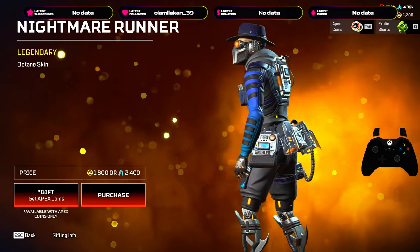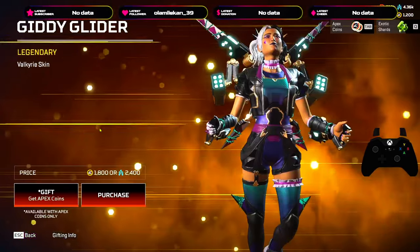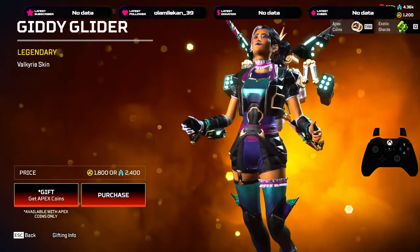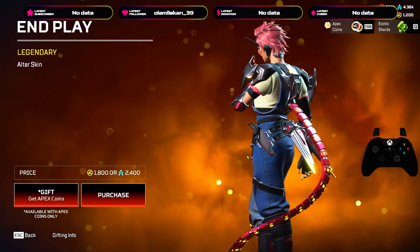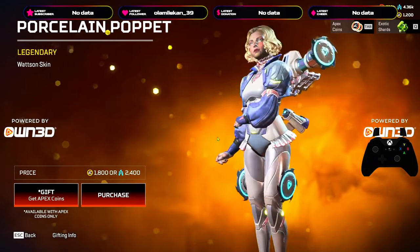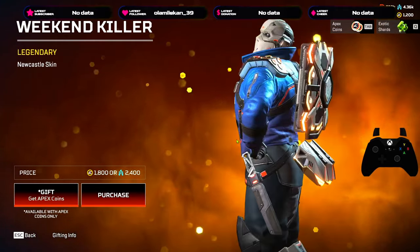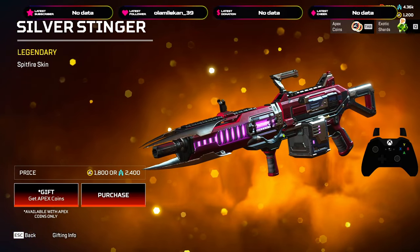This one looks like Freddy Krueger — decent, not an Octane player but looks pretty good. I don't know what character this is supposed to be, but I would assume maybe Harley Quinn — definitely fire. Chucky is fire, but I'm not an Alter main. Don't know who this is but this skin looks fire.